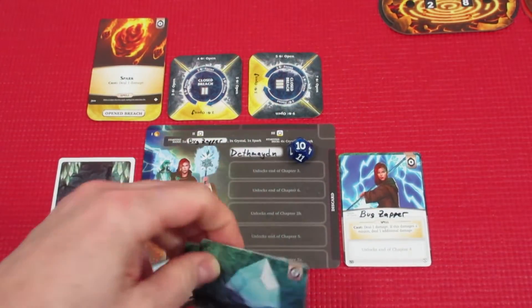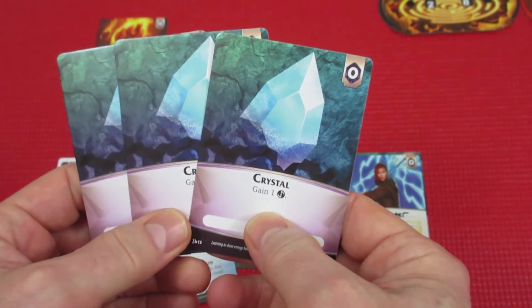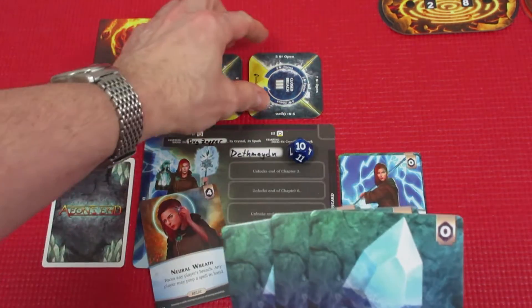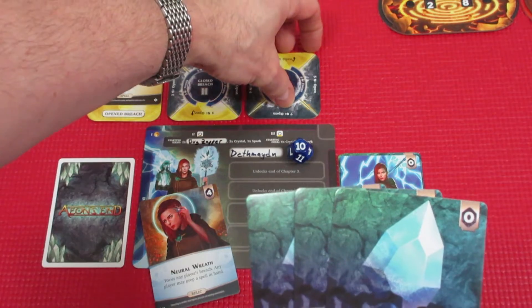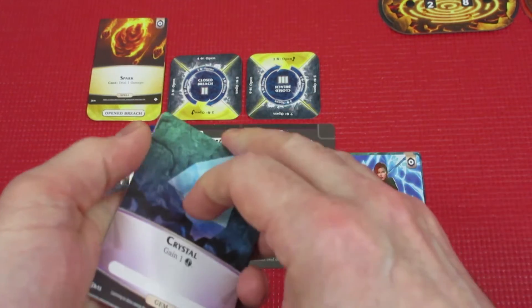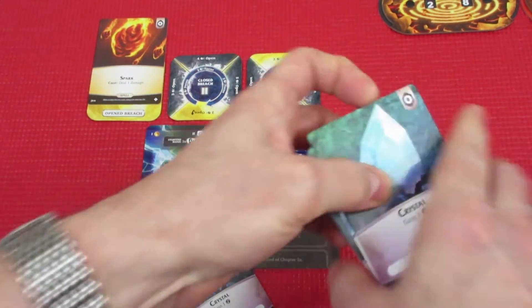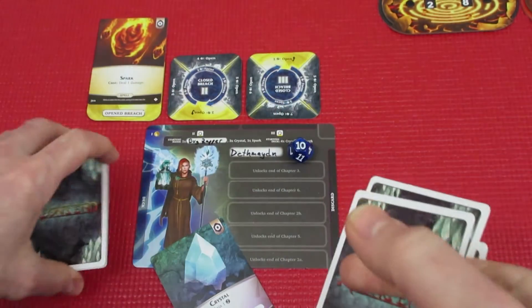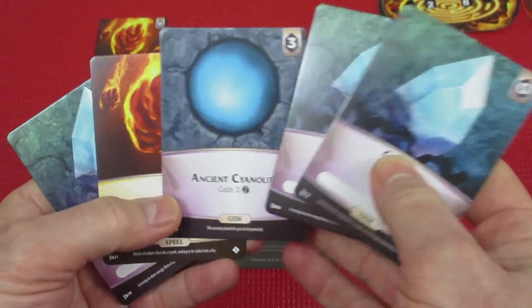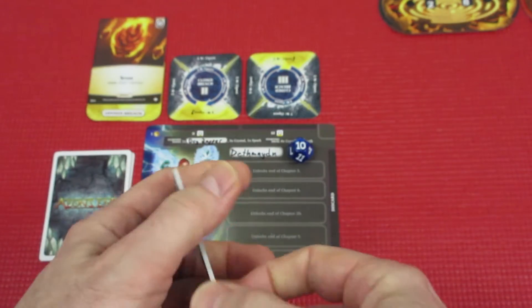Death Maiden still has three Crystals remaining, and with three Crystals she can focus her breach — she'll focus Breach 3 for three Crystals. Then we put her cards back in any order and she draws five. Her hand for the next episode will be Crystal, Crystal, Ancient Kynolith, and Spark, giving her five Aether for next time and a Spark spell.